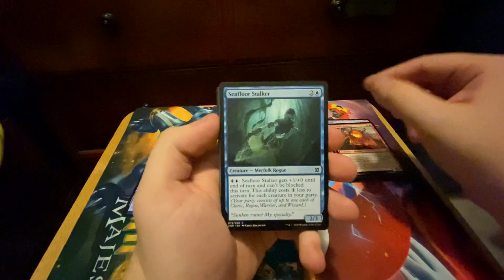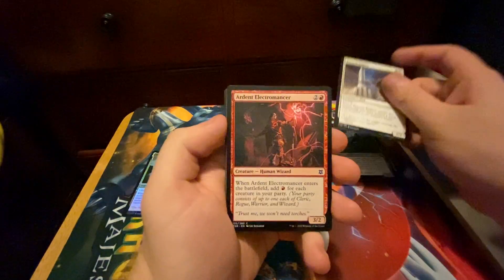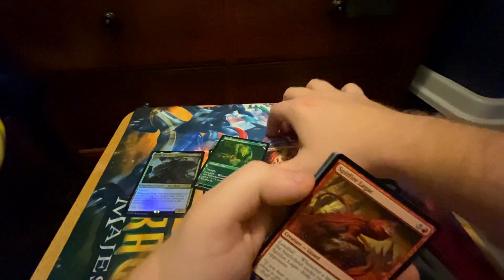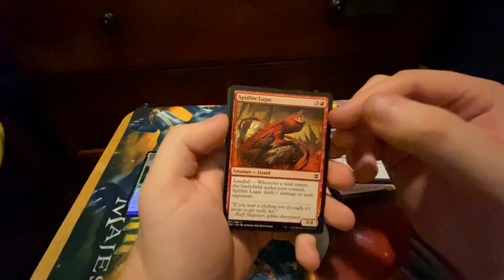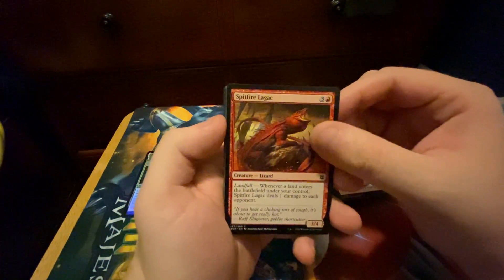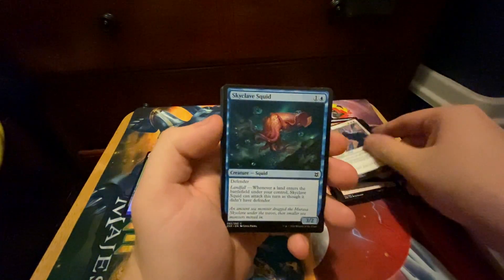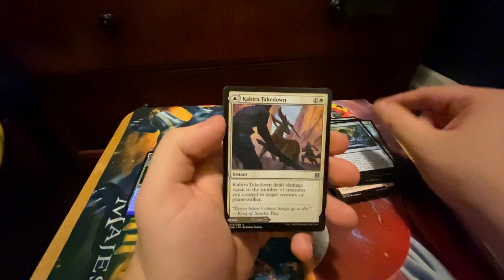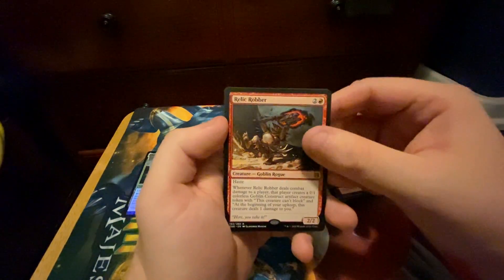We got Pyro Classic Hellion, Seafloor Stalker, Tazeem Raptor, Ardent Electromancer, Mind Drain, Territorial Scythe Cat with the Showcase Art — very sweet. I'm building a Landfall Tribal Commander deck and this will probably make the cut; it's only gonna have Landfall and cards that get me lands. Spitfire Lagac, Skyclave Squid — I love this card — Tuk-Tuk Rubblefort, Veteran Adventurer, Skyclave Plunder, Kabira Takedown. And our rare is Relic Robber, plus an Insect Token.